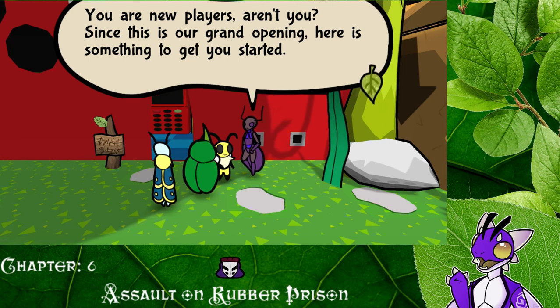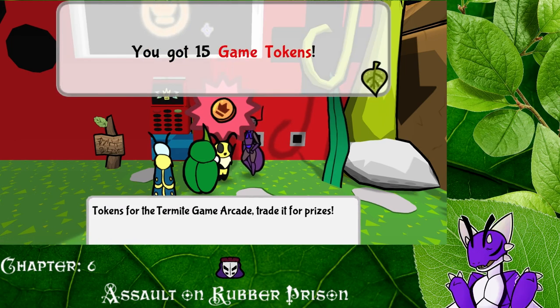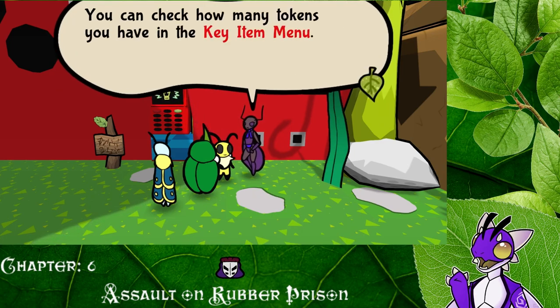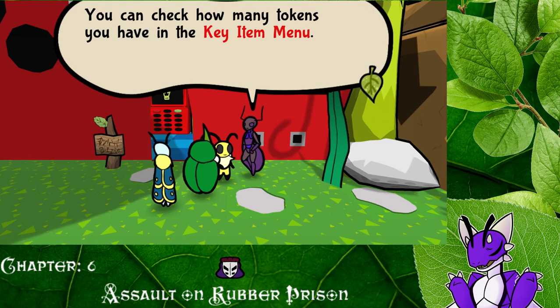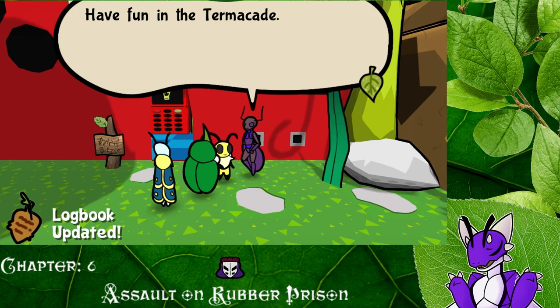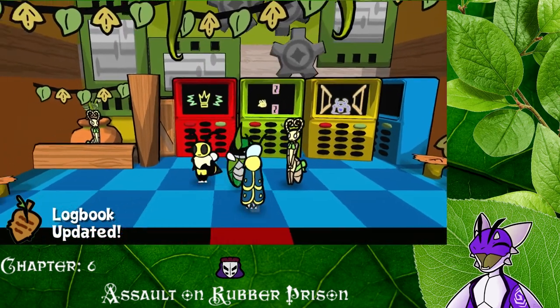'Since there is our grand opening, here is something to get you started.' Game token! I gotta have the game tokens. It's not actual currency for us, but hey, we can use it. 'You can check how many tokens you have in the key item menu.' 'Have fun in the Termikade.' Alright, well, we'll go to the Termikade.